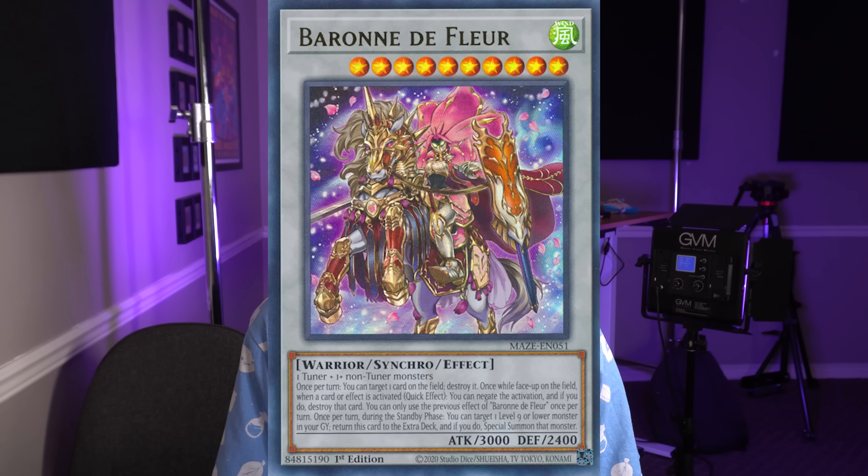Finally: once while this card is on the field. This is one of the few compliments I have about Baronne's omni-negation — it's only once while it's on the field. That's an absolutely great way to limit how many times a monster can omni-negate. You can bait out the Baronne negation, and even if it kind of sucks to do that, at least that's the one negation you have to deal with. Putting that on more cards — Crystal Wing, Borreload Dragon, all kinds — would help deal with boss monsters that just destroy so many things.